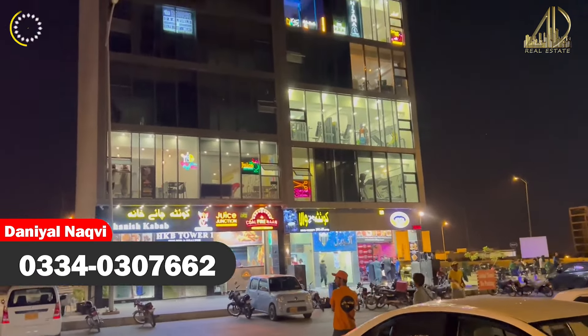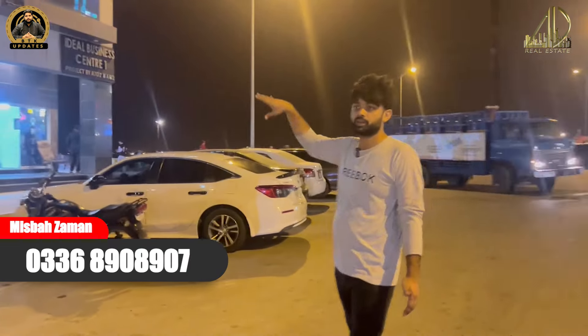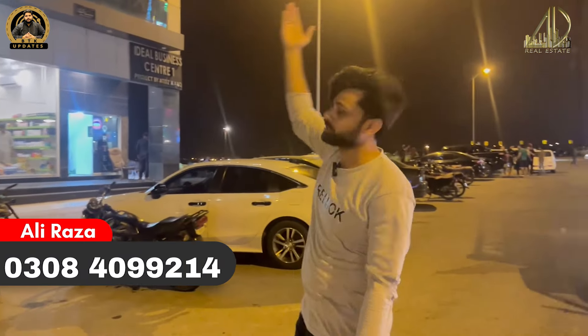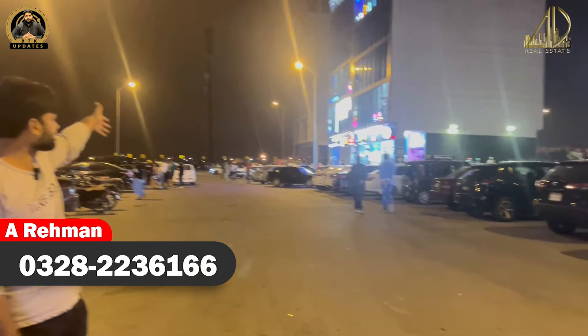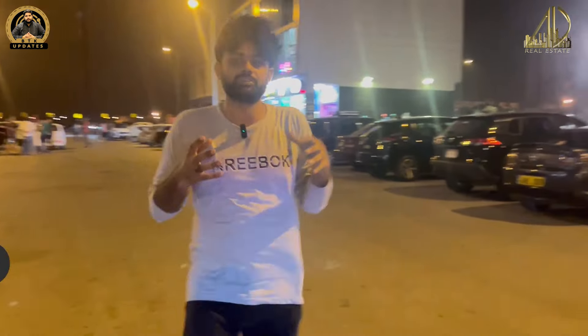Viewers, these are commercial plots. There are commercial plazas. There is a shop, a mart, a gym, and a cafe. If you look at my left side, there is a Covita Chai. There are different restaurants, gaming zones, and two or three gyms.